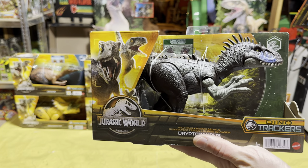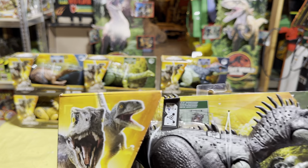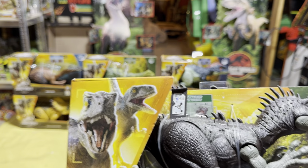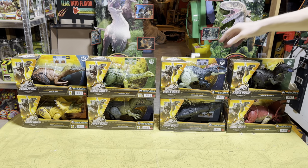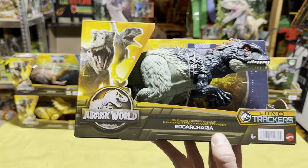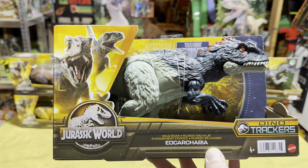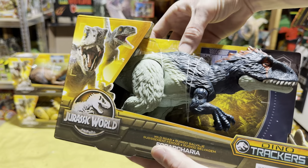Let's get a scan code for everyone to add to their collection. Next we have the Eocarchia — which looks like another carnivore but it has some hair or feathers on it, which is really cool. Let's check out that action feature.